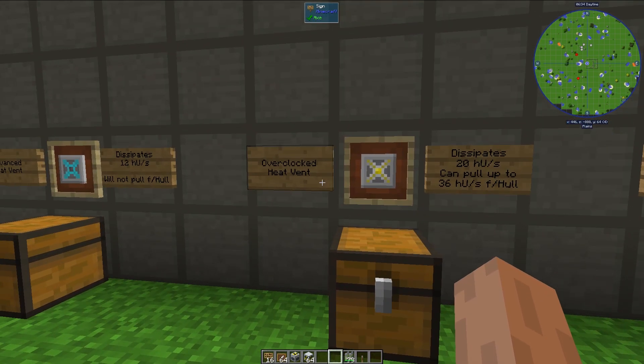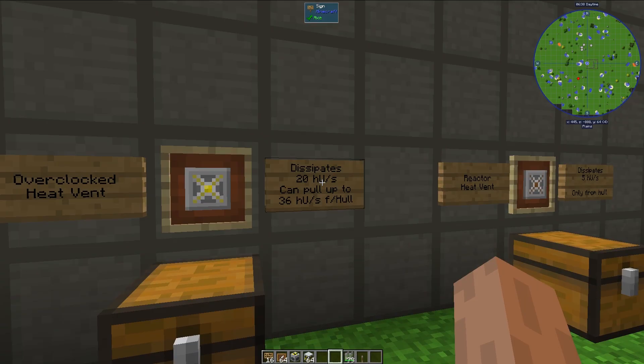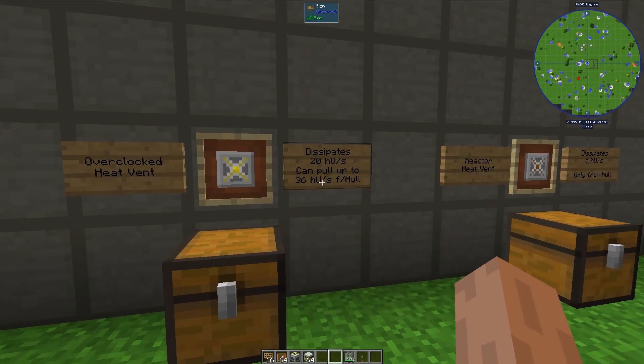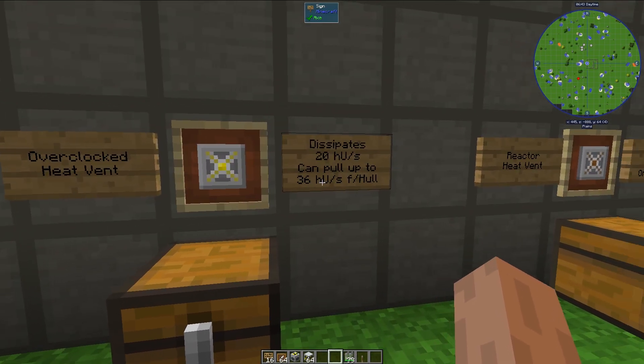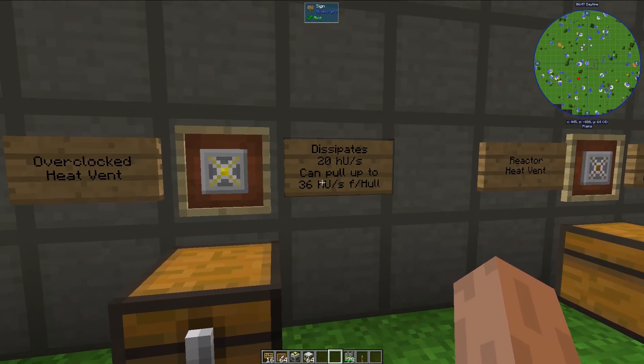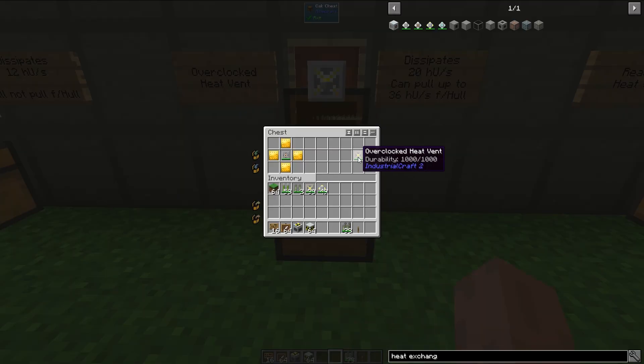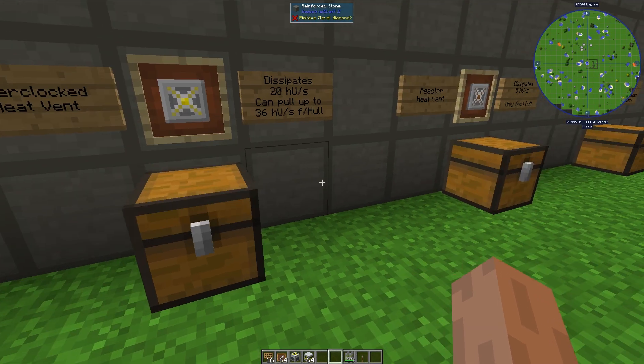Next up, we have the overclocked vent. It can dissipate 20 heat units per second, and it can pull heat from the hull — up to 36 heat units per second from the hull. This means that it can actually pull more heat from the hull than it can dissipate, so you need to keep an eye on these things and have a pretty good reactor design. Otherwise, you can easily kill your overclocked heat vents. The crafting recipe is right here.